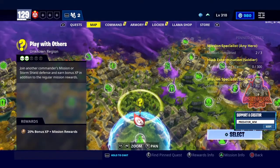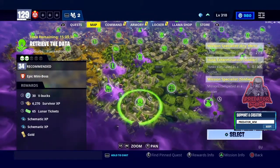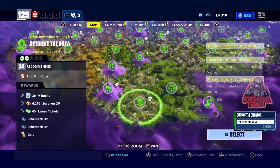Alright, let's talk about the V-Bucks missions. We have three, as I said. The first one is in Blank Canyon, and it is achieve the data at power level 34, as you can see here. You can get 35 V-Bucks by doing that mission.